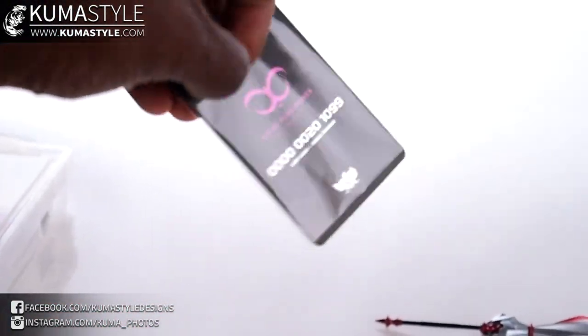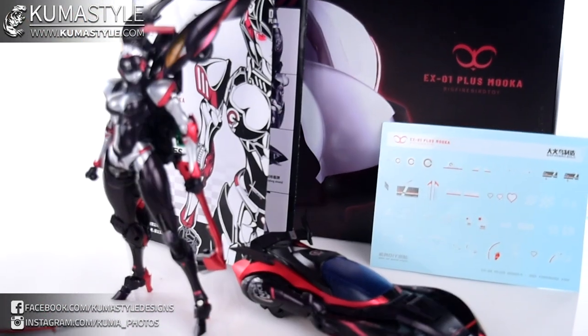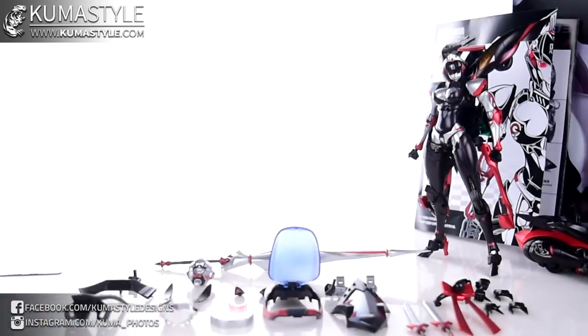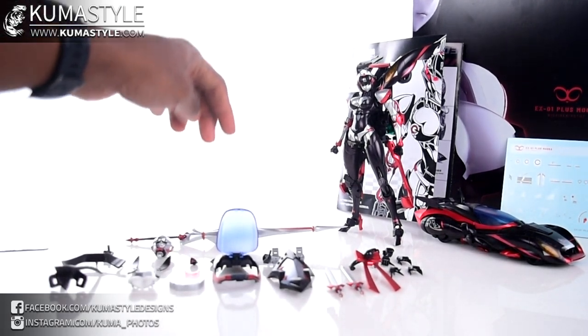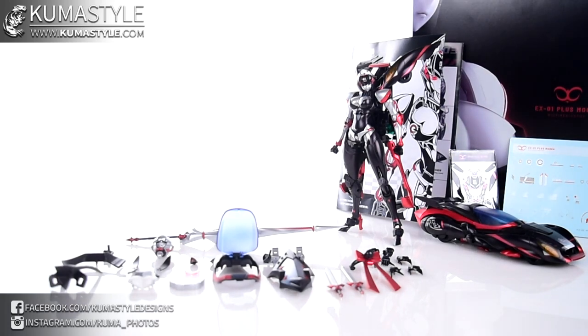Another exclusive piece is the card — a nice silver card, numbered on the other side, each unique. It does come with water slides as well, though I'm not going to utilize those. Cat ears and card are going to be the exclusive pieces to the Big Firebird Direct Store.